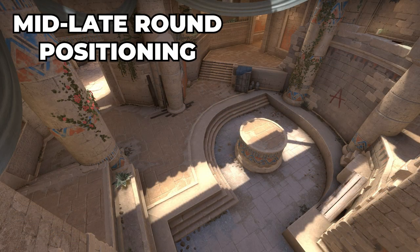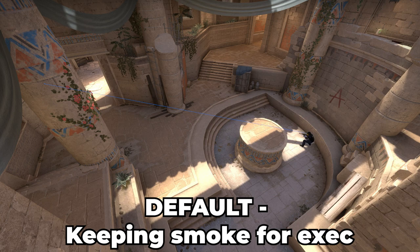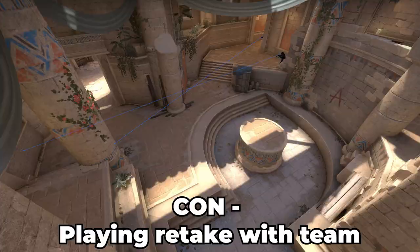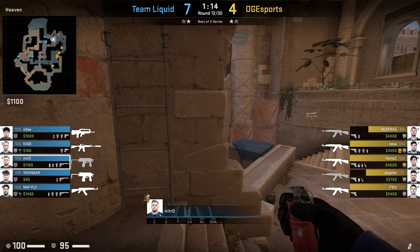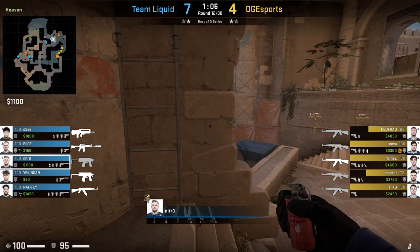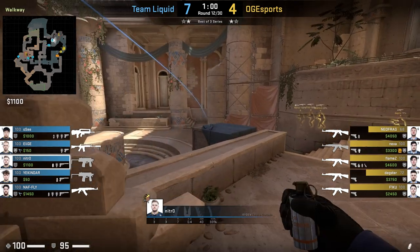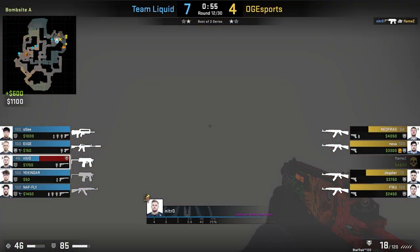In terms of some mid to late round positioning, most players are choosing to play in one of three areas: either on plat holding a smoke for A main, or behind default jiggling the A main angle and being ready to throw the default molotov, or just outside connector playing more of a retake setup with the team. In any of these positions, you will likely want to have a smoke for the late round to counter molotovs or create space. Right now there are a load of different one-ways on the A site, and a lot of them are very strong — this is why most A-Site anchors are keeping their smokes for late round to shut down executes, but they can also be used to get early picks.